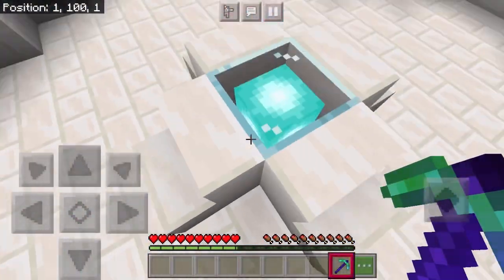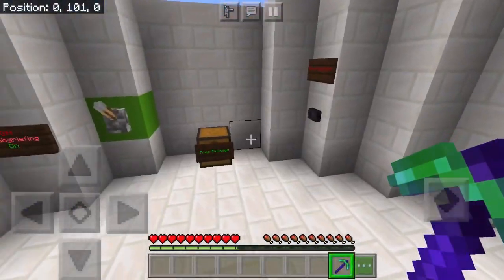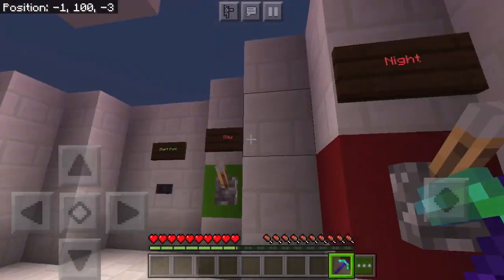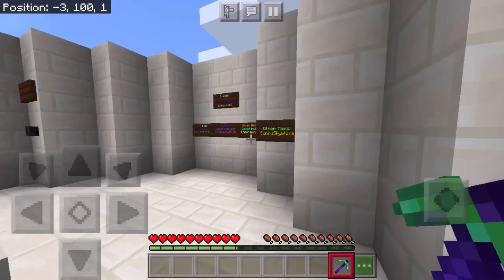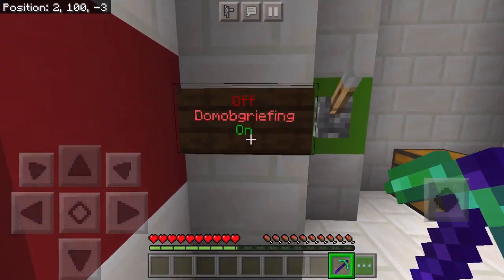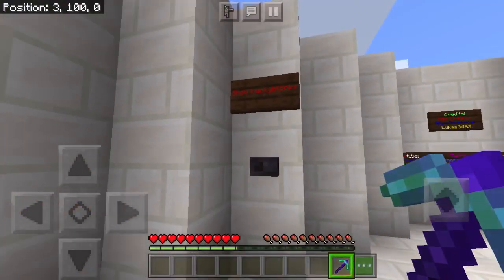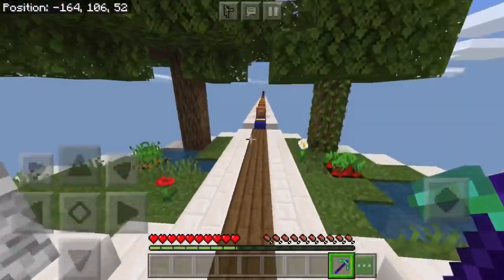Yo, what's up everyone, welcome back to another video! Today we are going to play some lucky blocks. First off we have keep inventory on, day mode, mob griefing — sure, why not. I have already taken the pickaxe, okay let's start the fun. I want to be blue because my favorite color is blue.